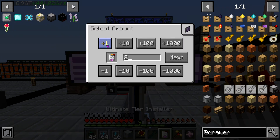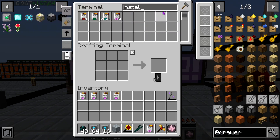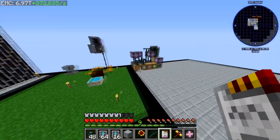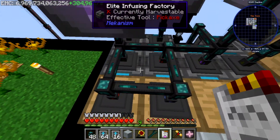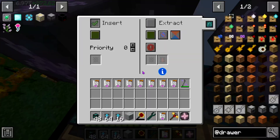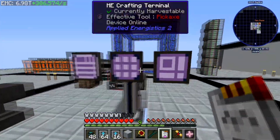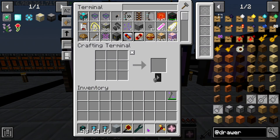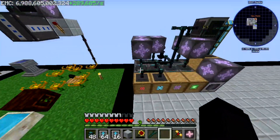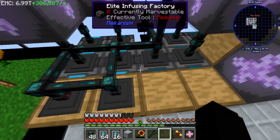Today's episode has been literally an entire episode of debugging. It's so unsatisfying — I am so not happy right now. The answer is negative: you can't use ultimate upgrade installers. Why make them craftable if you can't use them? That makes me sad.